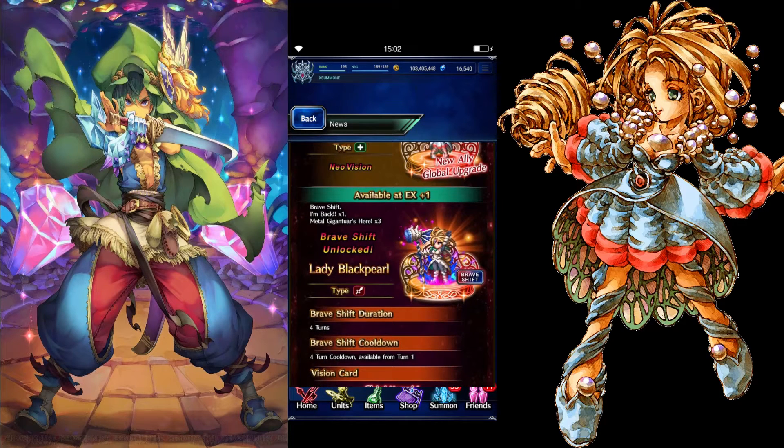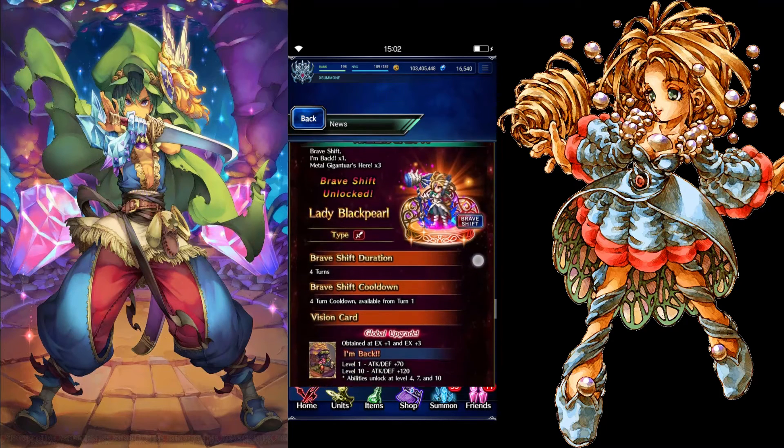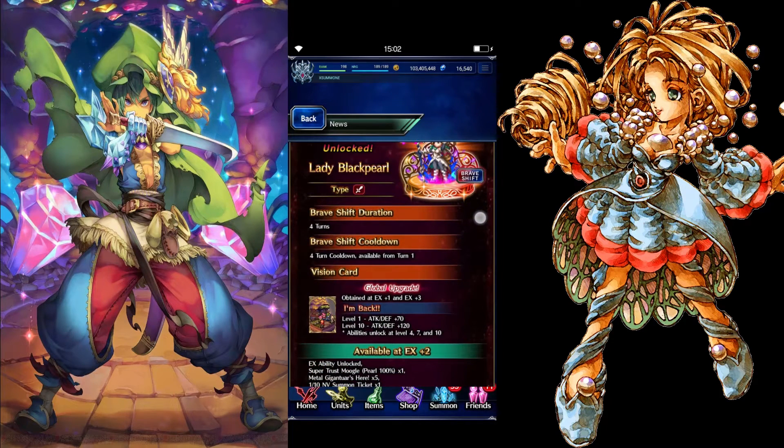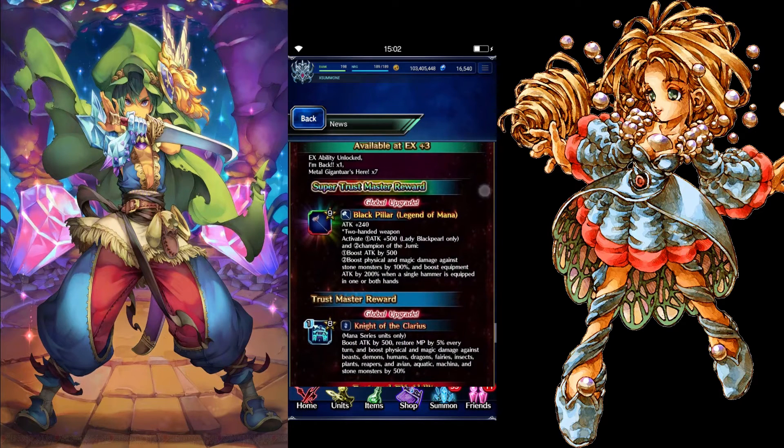On to Pearl. She also has a brave shift, but she doesn't have a super limit burst. It looks pretty amazing though — four turn shift cooldown. Her super trust master gives attack plus 240, and attack plus 500. She has 'Lady Black' ability — Pearl only. And 'Champion of the Uni' boosts attack by 500, boosts physical and magic damage against stone monsters by 100%, and boosts equipment attack by 200% when a single hammer is equipped in one or both hands. So she's probably a great hammer wielder.